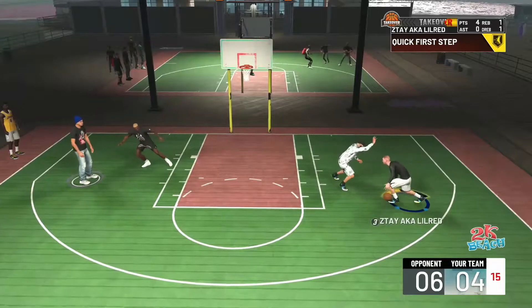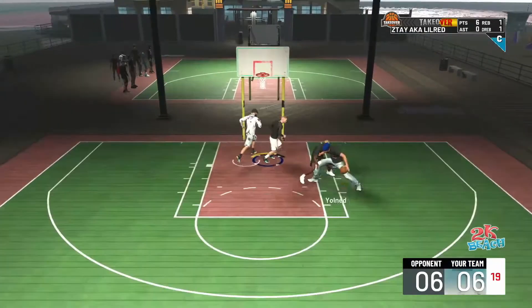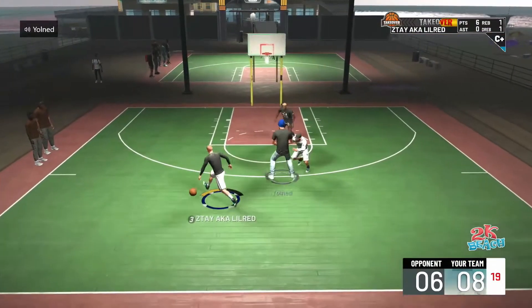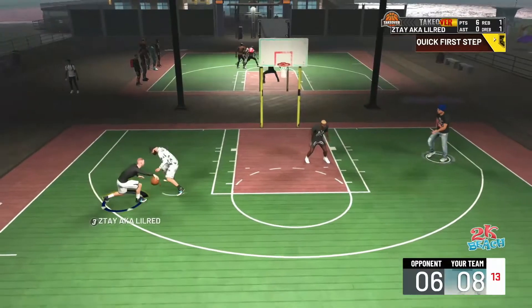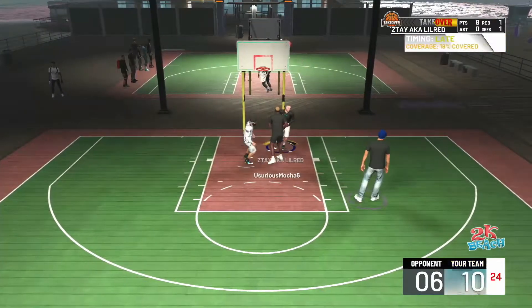I'm still getting used to dribbles, but when I get open you see these little fading floater runners that 2K added into the game — they're new animations. I feel like 2K wants those to go in, because I'm not even greening some of these mid-range shots but they're still falling.